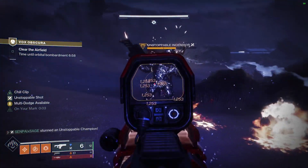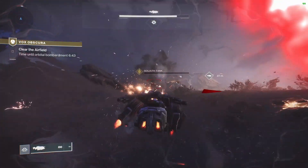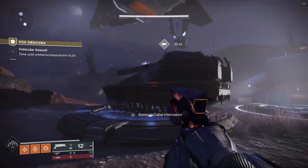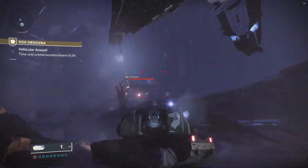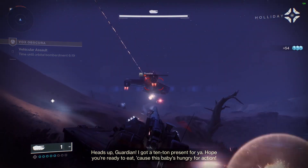Your objective in this first area is to just kill the tank, and there's also an unstoppable champion you have to deal with. Once you destroy the tank and the unstoppable, your own tank will drop. At that point, get in the tank and deal with that first ship because it can do a lot of damage to your tank.